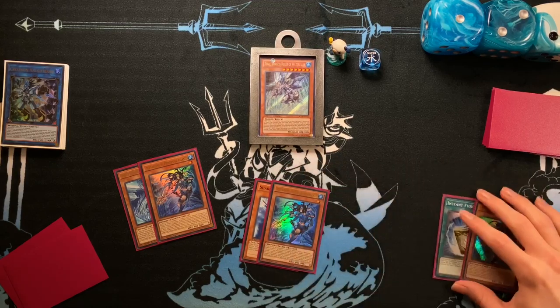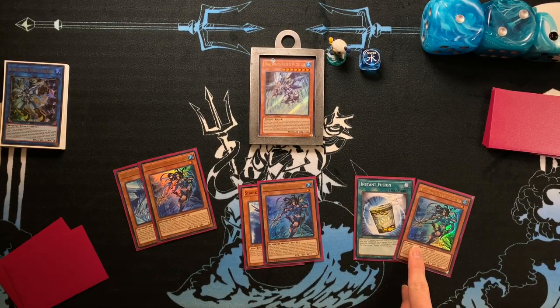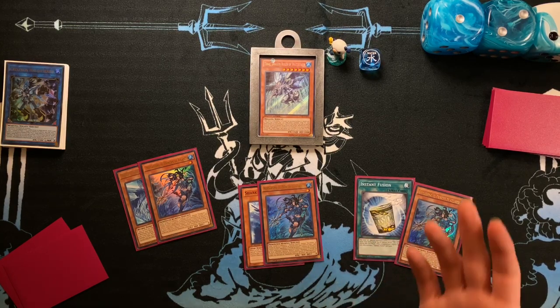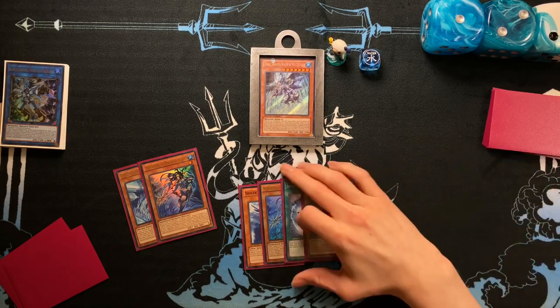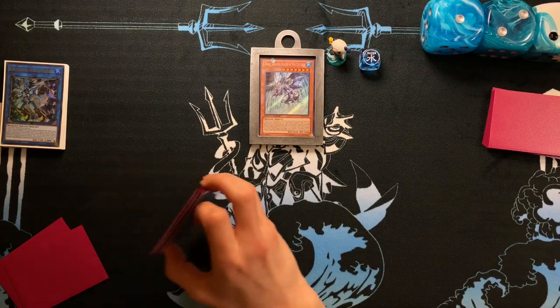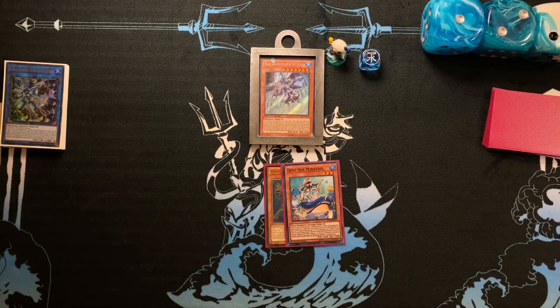With Instant Fusion you can summon Sea Monster of Theseus, Rare Fish, Mud Dragon from the Swamp, Millennium Eyes Restrict, or Thousand Eyes Restrict. You just have to work around your graveyard a little bit. I'm not going to show all of these combos because they do the exact same thing as the Tinny Spirit does, so we're going to move on to the last combo with Minstrel plus Dragoons.